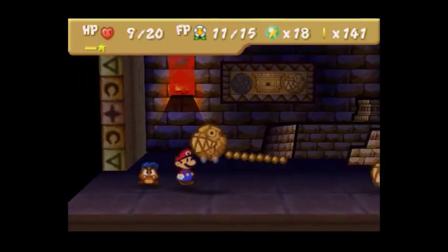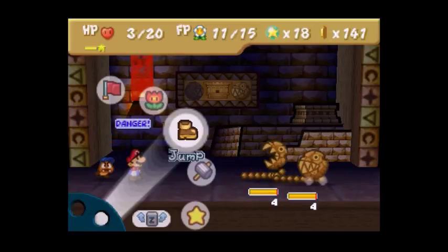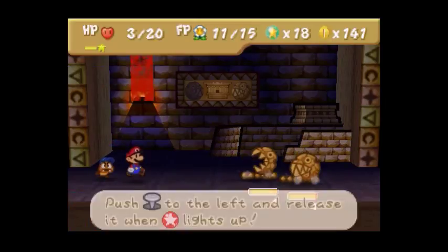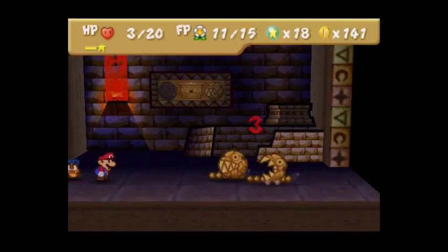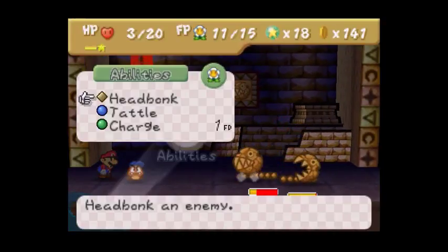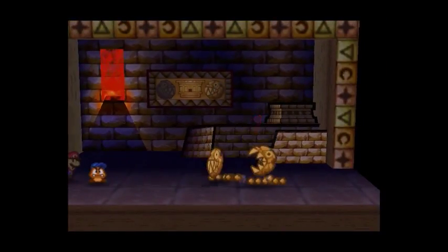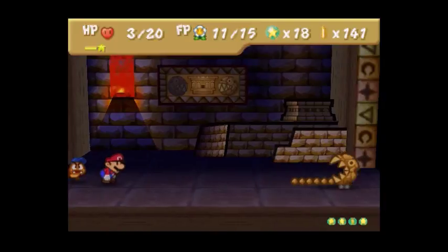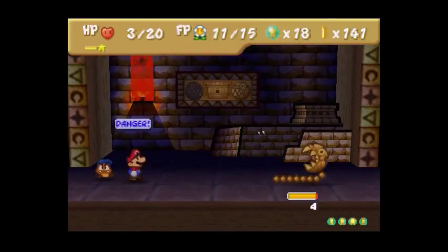Jumping does nothing, so I'm gonna go to my hammer. Now that it has been upgraded, it does more damage. Hopefully Head Wonk works — yep. Lucky. I would have died right there.